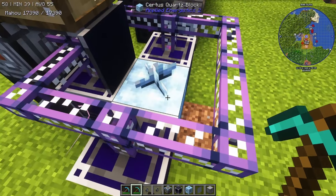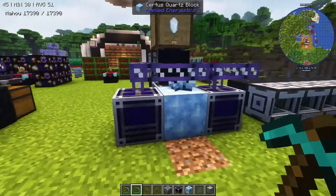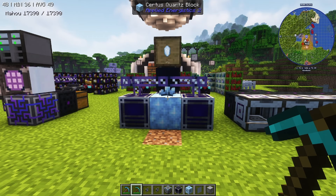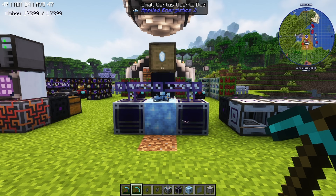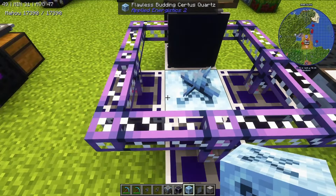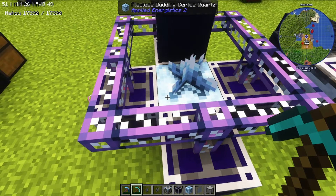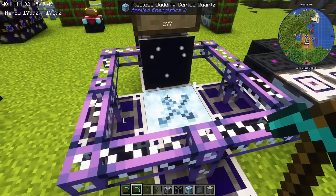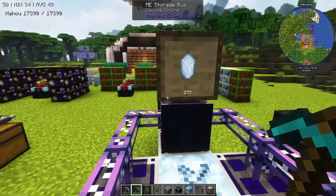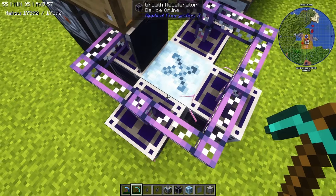There are mods like Modular Routers that have a breaker module which can also detect what it's mining, so you can tell it to only mine certus quartz — arguably easier to set up. But what I'm going to do is place a flawless crystal here. Since flawless never degrades unless you actively mine it, this setup will constantly produce certus quartz forever. If you can build one of these around a flawless crystal in the world, or use spatial IO to move it closer to your base, I'd highly recommend doing that.